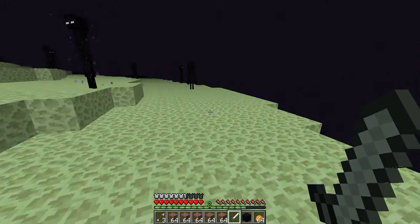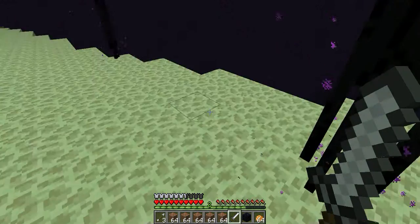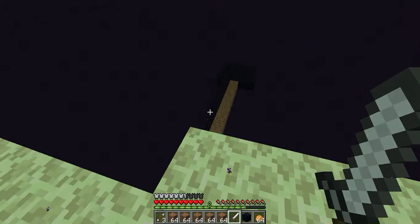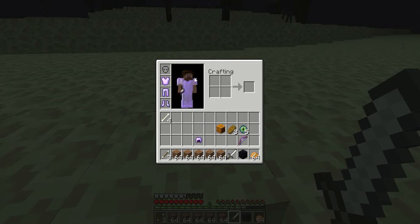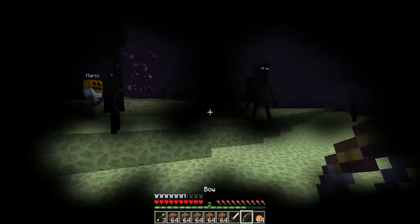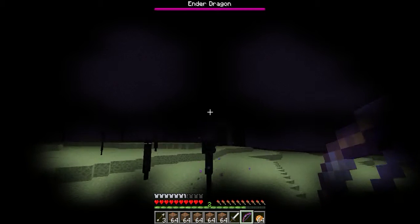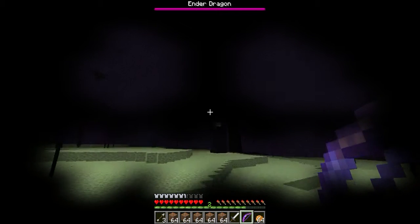Hey guys, today I'm making a video to show you how to kill the Ender Dragon. We spawned on this platform and had to build an obsidian route so the Ender Dragon cannot destroy it. Now we must wear the pumpkin to prevent Enderman attacks. I know the visibility is a little bit not very clear, but we must escape the Enderman's attacks because they are so annoying.